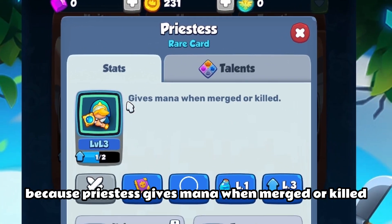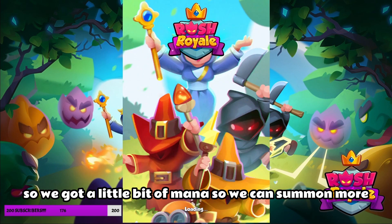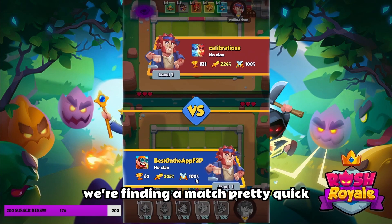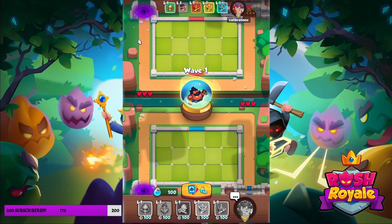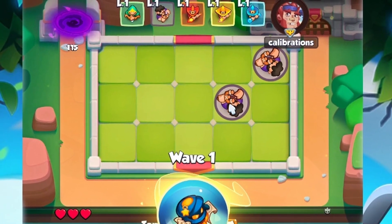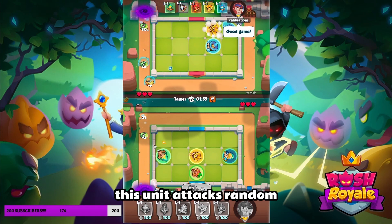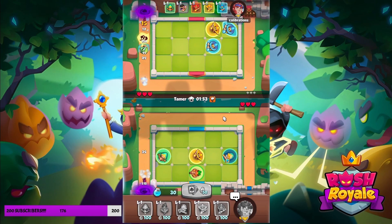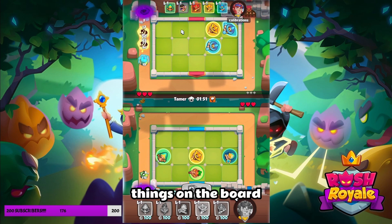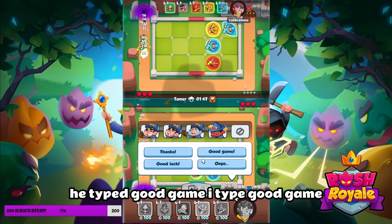Priestess gives mana when merged or killed, so we get a little bit of mana to summon more. As you can see we're finding a match pretty quickly. He's playing Thrower, which attacks random things on the board. He types good game, I type good game.